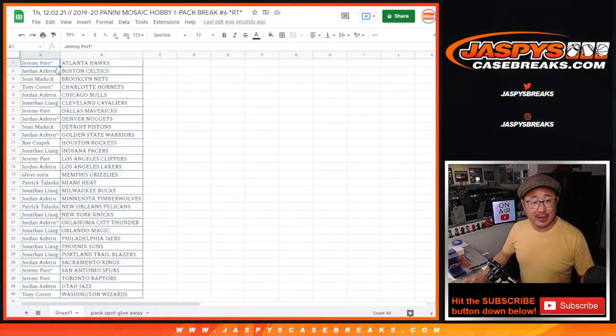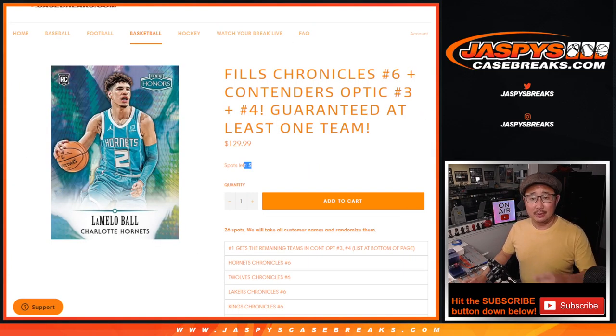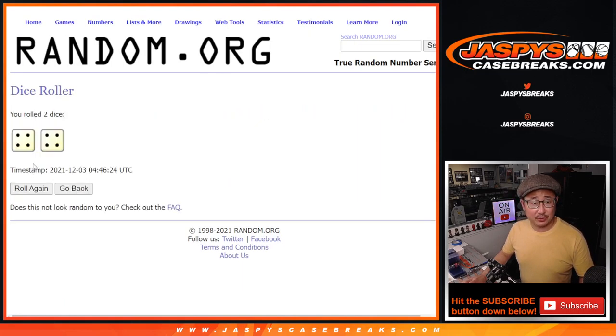So now the third and final dice roll — who is going to win those random team spots? It's going to be the top 8 after 8. Four and a four, eight the hard way. Good luck.